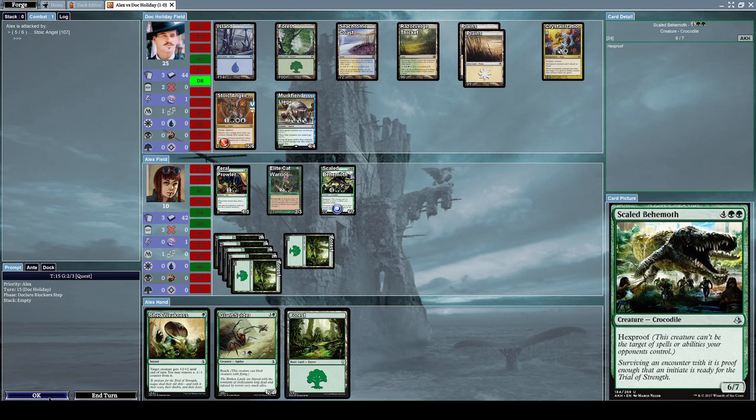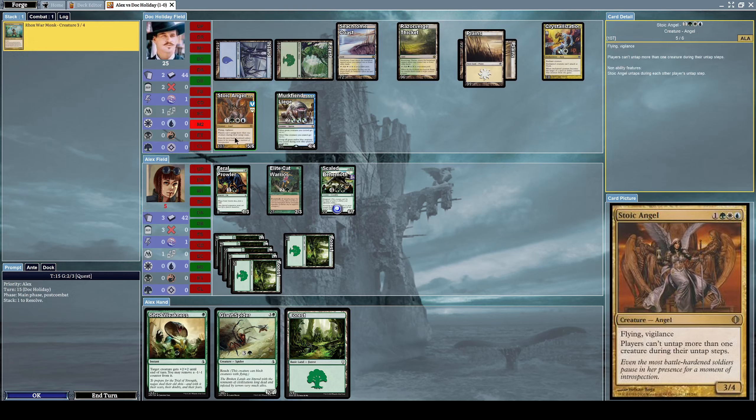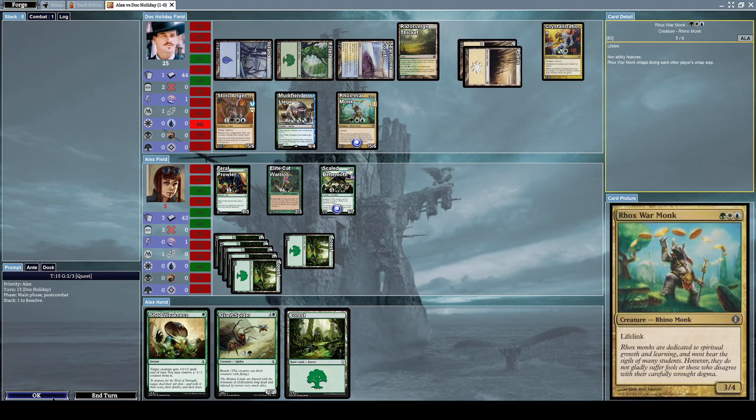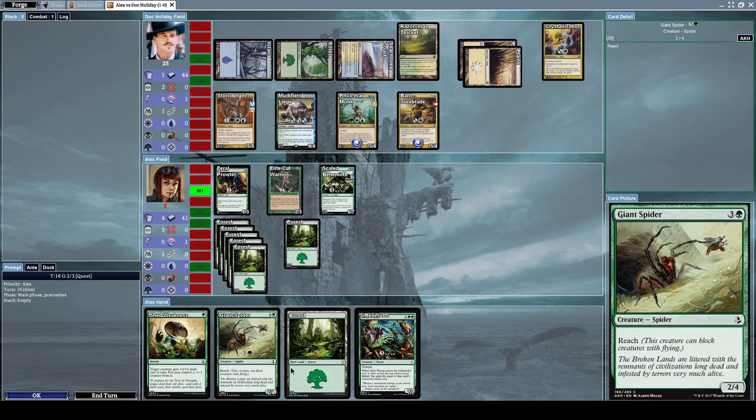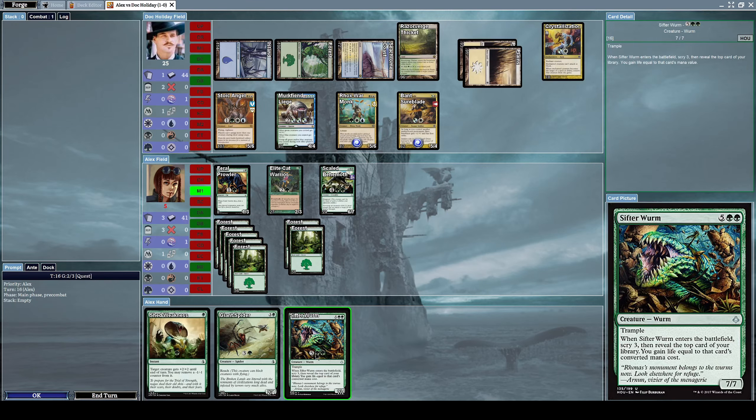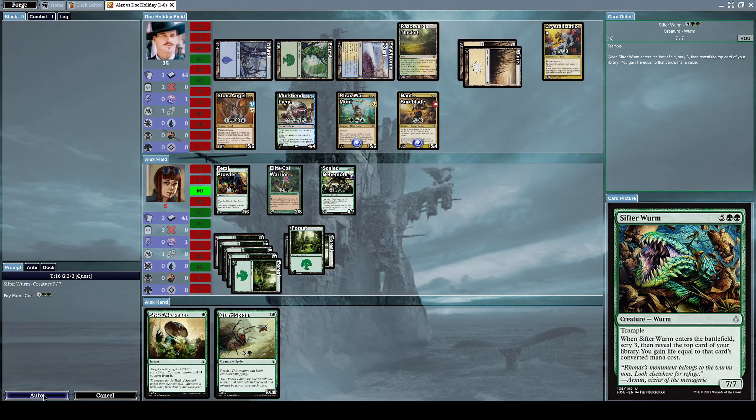He's attacking with his Stoic Angel. Because it has flying it can't be blocked, and because it has vigilance it didn't tap. Annoying. He summons Bant Sureblade, a two-slash-one human soldier - as long as you control another multicolored permanent, it gets plus one plus one and first strike. Definitely annoying. Let's summon Sifter Worm, a seven-slash-seven worm with trample. When it enters the battlefield, scry three, then reveal the top card and gain life equal to its converted mana cost.